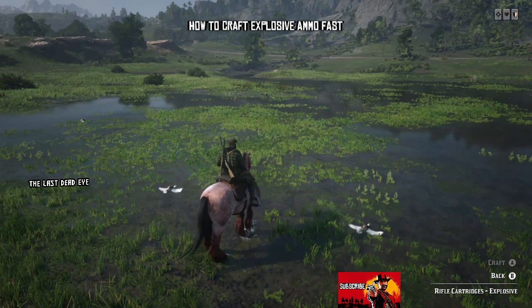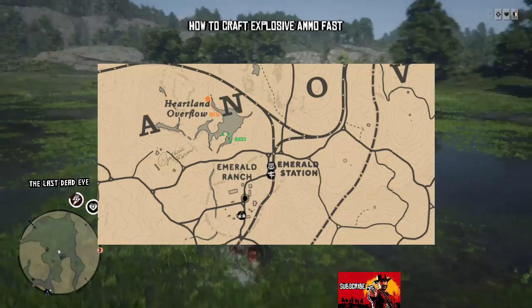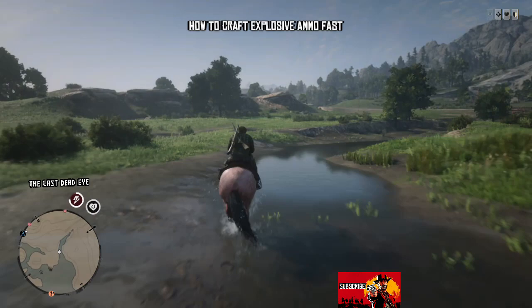Now there is a geese spawn we're going to hit too — there's actually more than one goose spawn. I've marked it on the map; it's northwest of where the ducks are. So we're going to head over there and shoot some geese. There's a second geese spawn as well which I will show you a little later in the video.